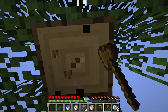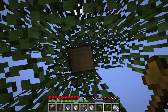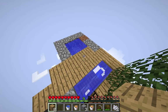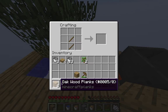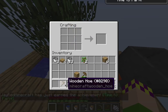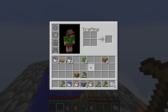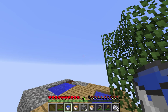We also need a hoe. Let's chop this wood — it's a good thing I don't have to punch anymore, that can be so annoying. I'm gonna get a wooden hoe. Do you guys remember what you gotta do to get seeds, right?